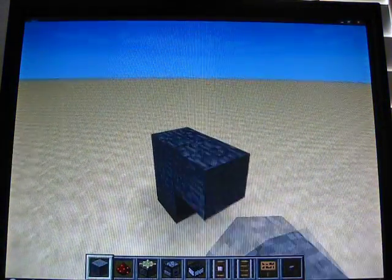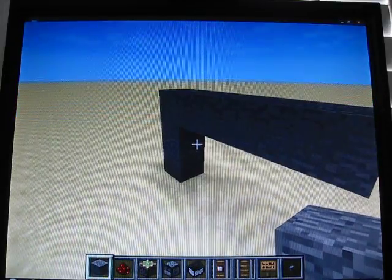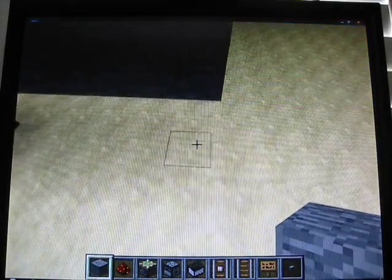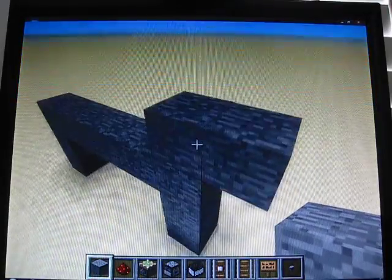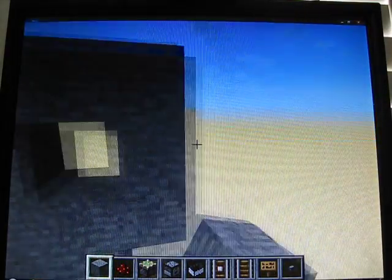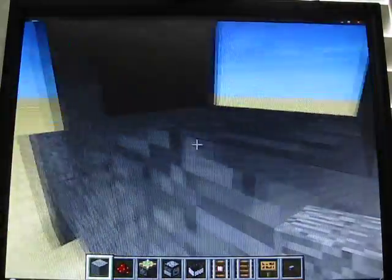Alright, so you want to make a base that is three blocks up and then about five wide — make a base like this. For the money holder, I like to put it up here, but you can't reach it in survival. You can place a block up here so you can reach it and push the mine cart in. In creative mode I can just fly and push it in.